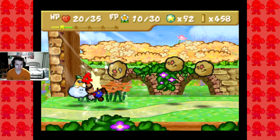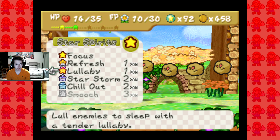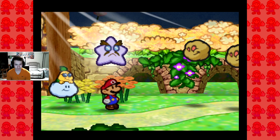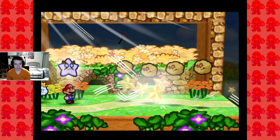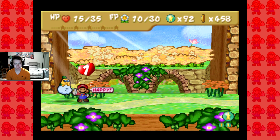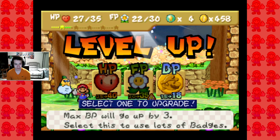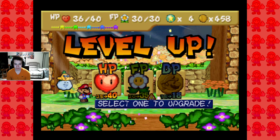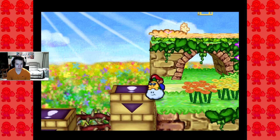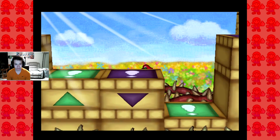We're probably gonna hit Toad Town again if we don't level up right away. And boom! Get out of here! Although we should level up from this one. Get out of here! Yes! That's three level ups in a chapter! I'm gonna go with HP.